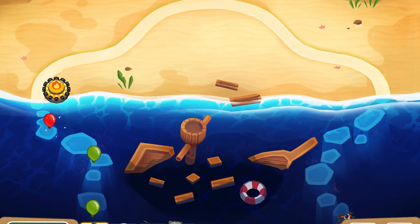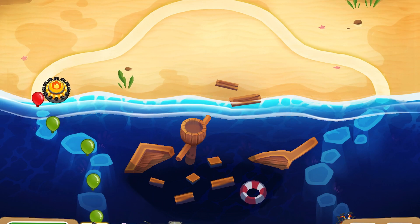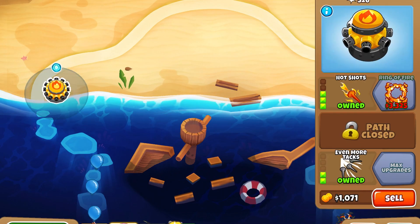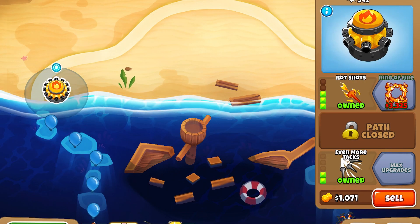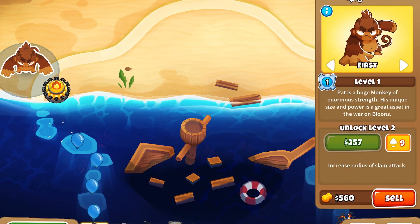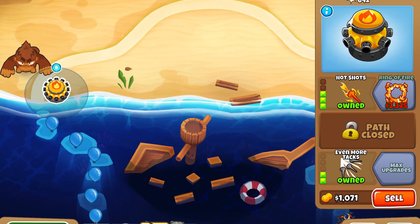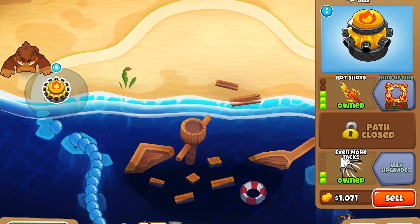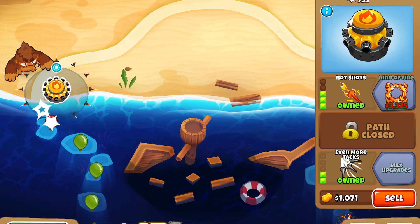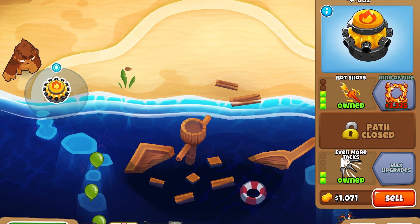When Yellow Bloons come out, they're probably going to pose a bit of a problem for me, because they're going to rush past my TAC Shooter, which is not good. Let's place Pat Fusty here. I think that's okay placement, at the very least. Now I need to save up for a helicopter. See, those Yellow Bloons almost got past — Pat Fusty saved our life there.